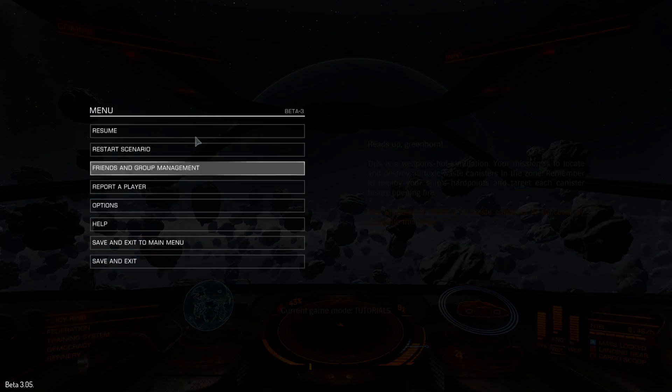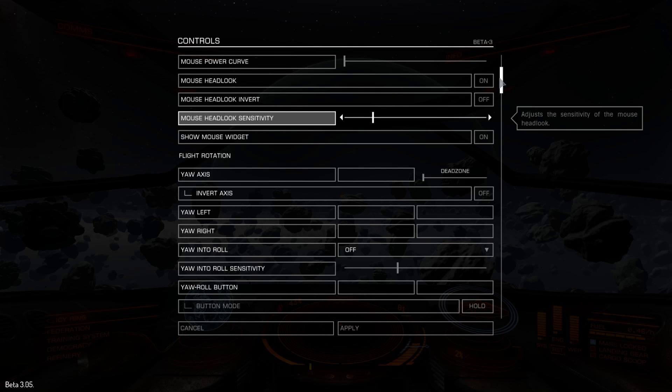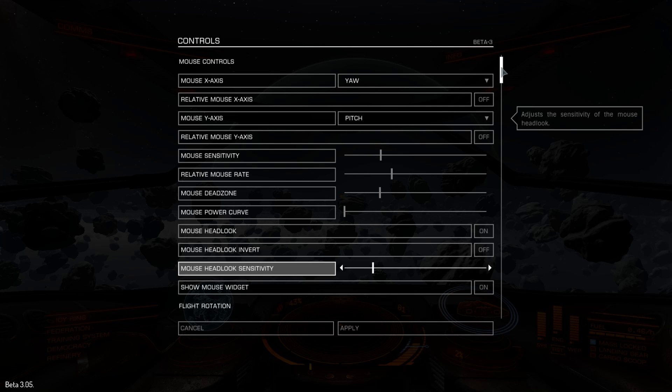Make sure to go into Options if you don't know how to do this. I'll show you — Options, Controls, and here are the multiple controls. These are the mouse controls as you can see. It details everything, and as you can see, mouse x-axis is the yaw and mouse y-axis is the pitch.